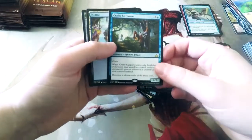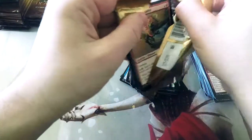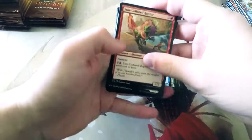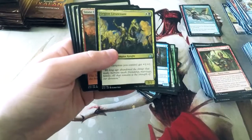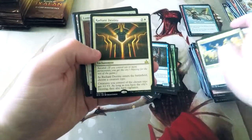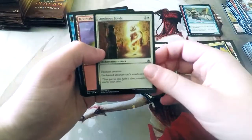Crafty Cut Purse — this card is awesome. You get two steal tokens. I love that. I think that mixed with things like Notion Thief makes stealing your opponent's turns awesome — you steal their draws and then steal their tokens if they go to make tokens. The Vampire Lord: fantastic. Radiant Destiny — sort of an anthem effect, which is good. Luminous Bonds.